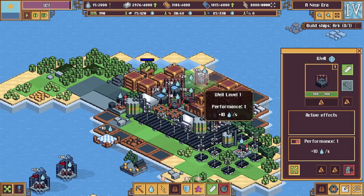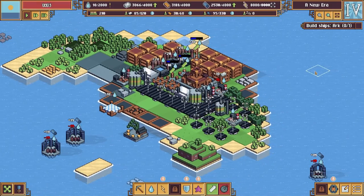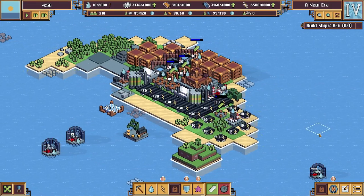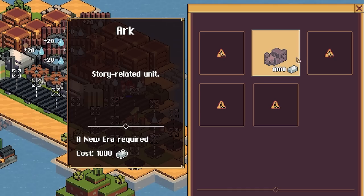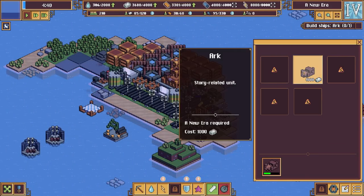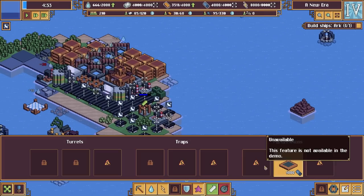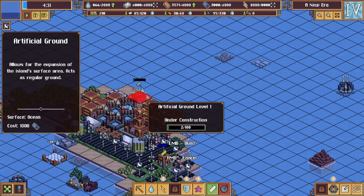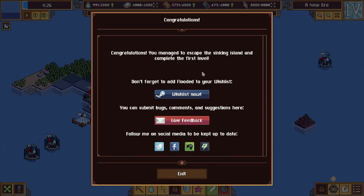We actually need water - we're slacking on water big time so I'm just upgrading all my wells. The tide is coming in, we're in trouble. But look - we can build an Ark! Let's build an Ark - it's a story related unit. We're building it and we're not producing any lead at the moment but we've got enough. Victory - we did it!